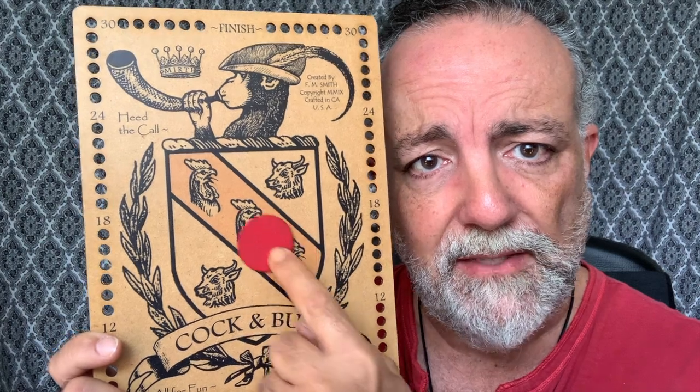If you roll two bulls, you get to place one of your chips on one of the bull spaces. If you roll two bulls and you have both spaces filled in, you get to move three on the peg. If you roll two cocks, you get to place one of your chips on one of the cock spaces — and there are three of them. If you have that filled in, then you can move two spaces on the peg.